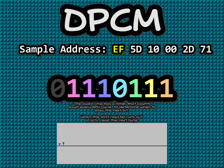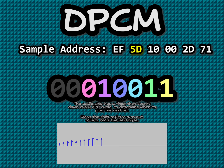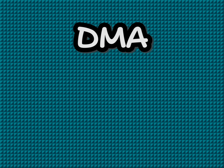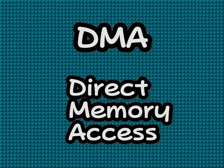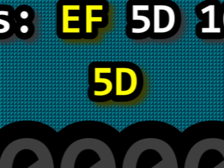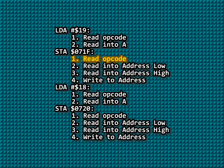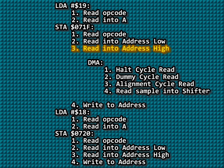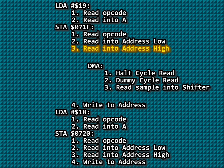Whenever the audiochip needs another byte, it runs something called a DMA, or Direct Memory Access. This DMA — the way the audiochip reads from ROM to prepare for the next 8 bits of the audio sample — has a negative side effect. Typically, the DMC DMA works by halting the CPU for about 4 CPU cycles. From the table, you can see the DMA will read the next sample and put it in the shift register, after which the halted CPU resumes execution.